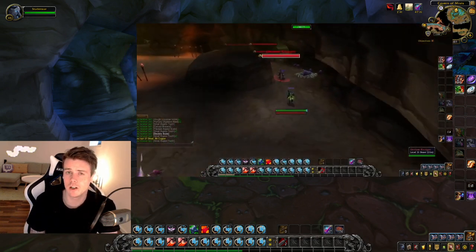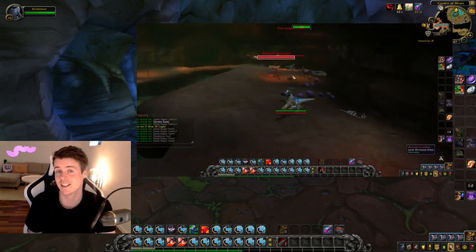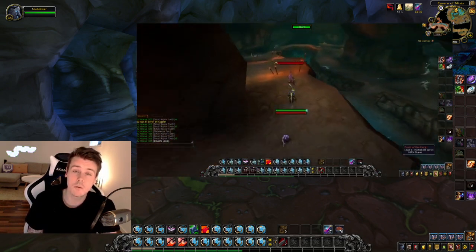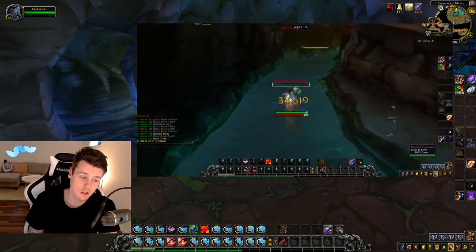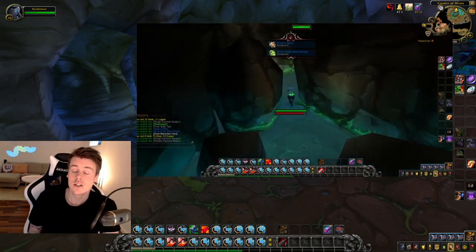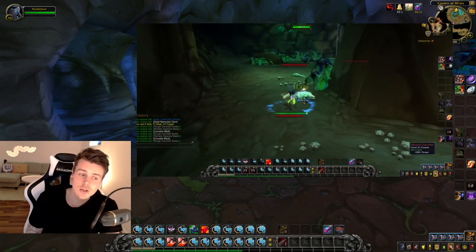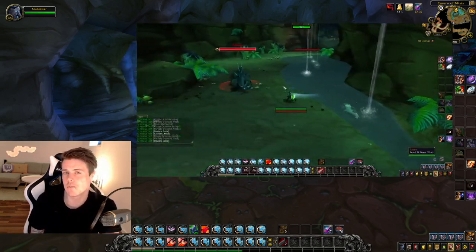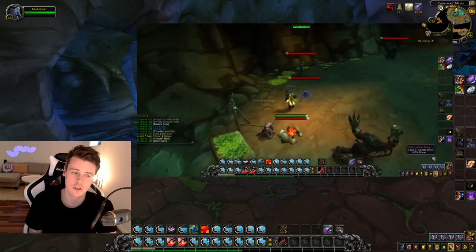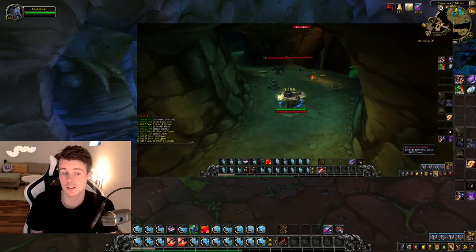The best part about Wailing Caverns is that it's the dungeon with some of the fastest selling transport items in the game — it's actually kind of insane. There are some open world farms where you can acquire the same transport items that also drop in Wailing Caverns. Obviously if you can find a group you can farm them more efficiently than solo in Wailing Caverns, but most of you prefer farms you can do alone. I'm also going to talk about group options at the end of the video.